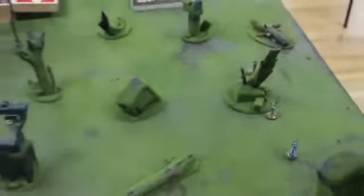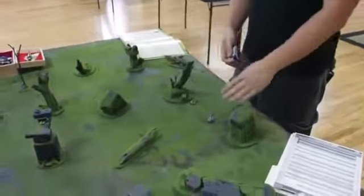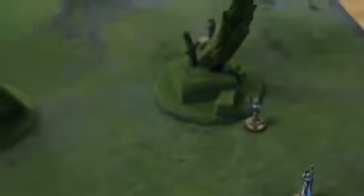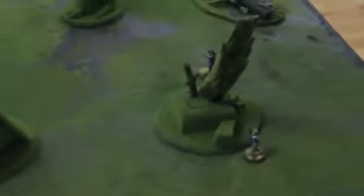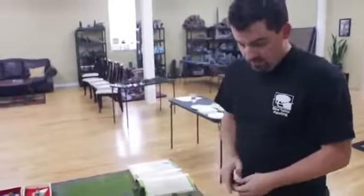The game is played in phases: first the magic phase — I go, then James goes. Then movement — I go, then James. Then shooting and melee. It always alternates back and forth. I have a short-range magic caster but won't cast this turn. James has no magic user, so he skips that phase entirely. We move straight to the movement phase.